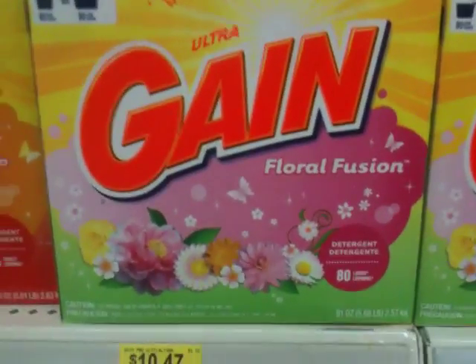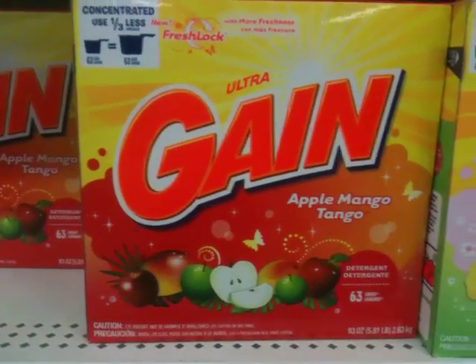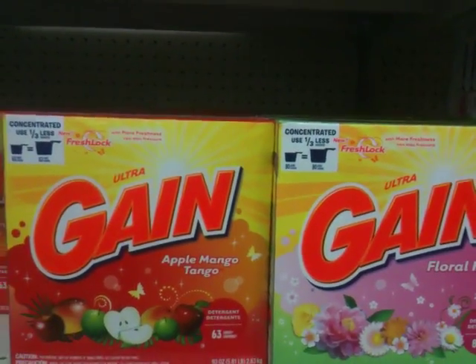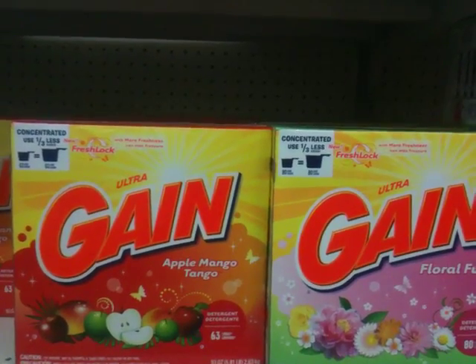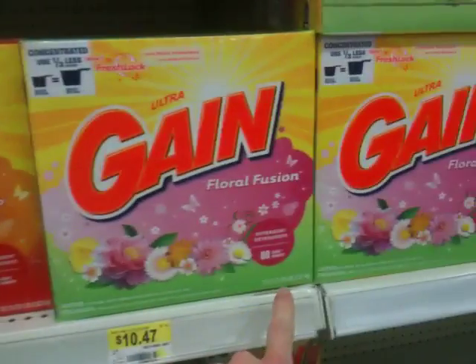Hi, I'm currently being the biggest possible nerd, and I am tabulating the amount of things at Walmart. And I noticed this weird discrepancy. So if we look at the can, this says 80 loads, and this says 63. But they are the same in volume. So if they're both Ultra Gain, and they both use the same size, then why does this have less loads than this one?